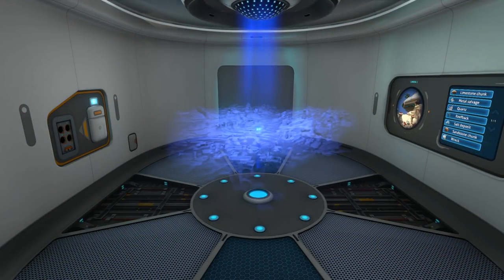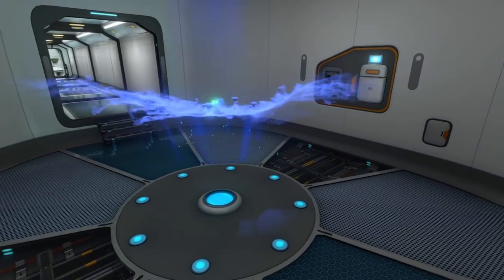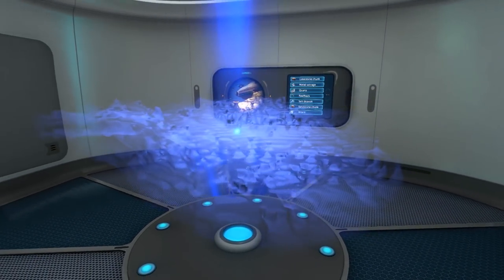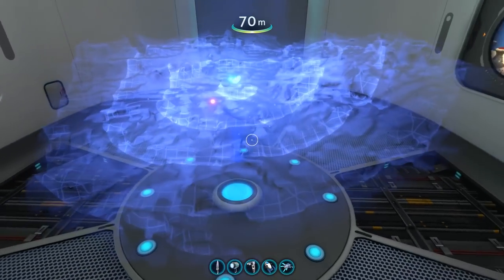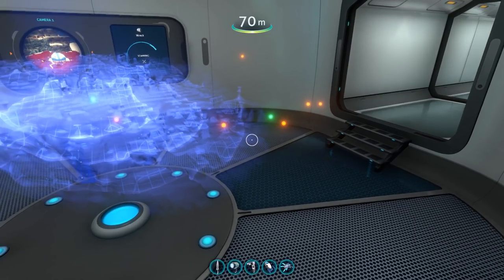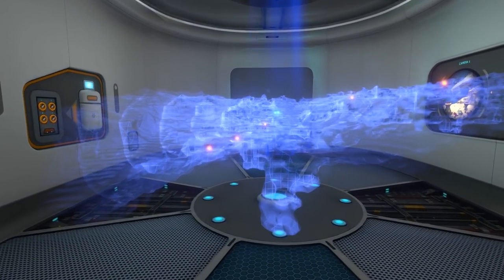The scanner room is our special science station styled module of the sea base. This room is built to map out the terrain around you and scan the environment for useful resources. On one wall you will have a control panel for the camera drones as well as a selector for resources available nearby. Selecting a specific resource will cause the holographic display in the center of the room to mark these as red dots.